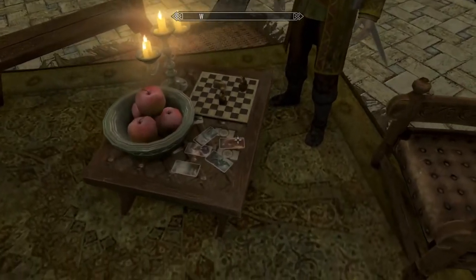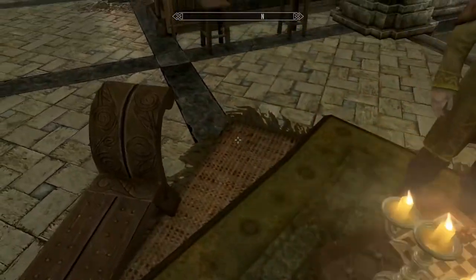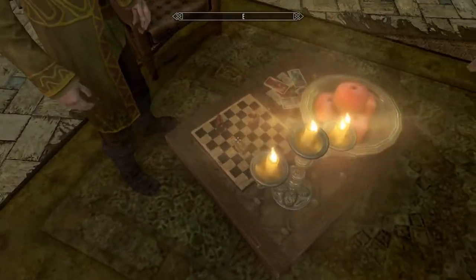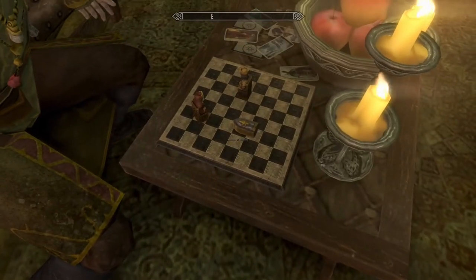There are more tarot cards. A chess set that looks like somebody lost — there's a hole in it too. It looks like there was a hole in it. That's the king lost.